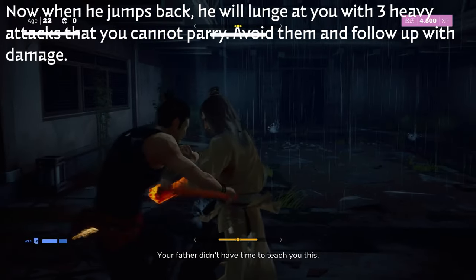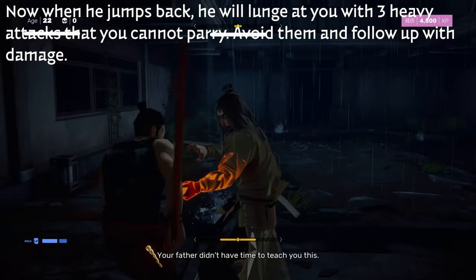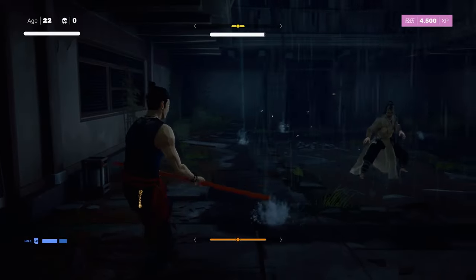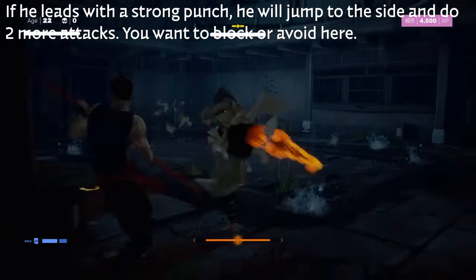When he jumps back, instead of sweeping, he does these three strong attacks that you cannot parry, so you just want to avoid them. This is a great spot to actually get some of your stagger meter back, and it's really easy to avoid. You'll see him jump back and pull his arms out to the side, so just get ready to avoid at that point.